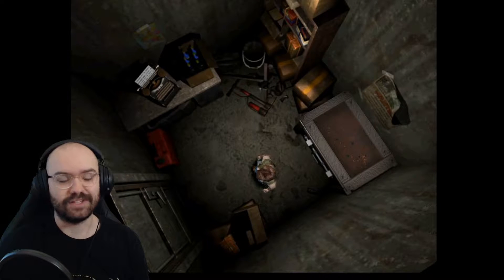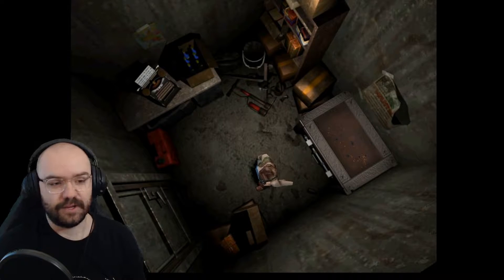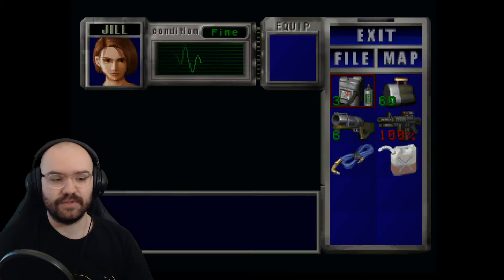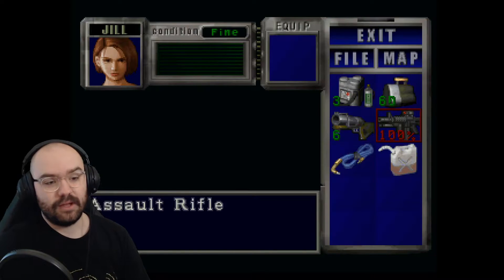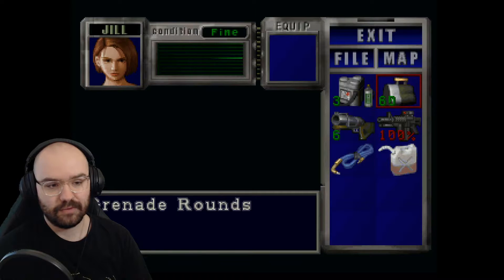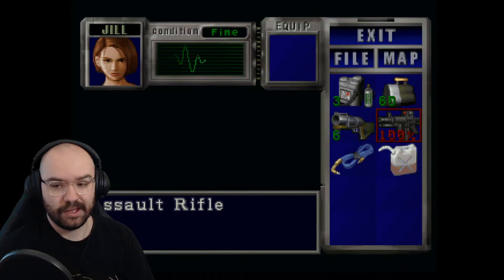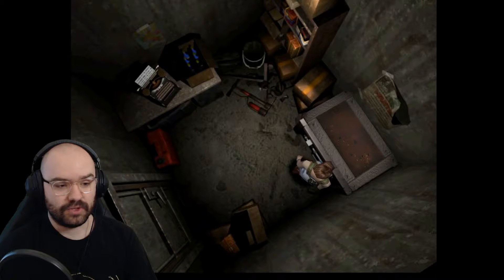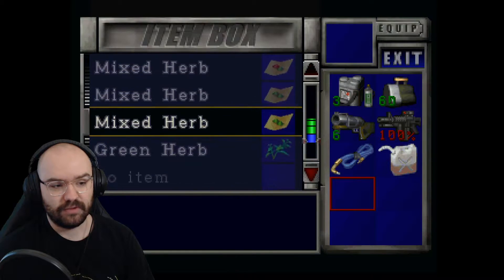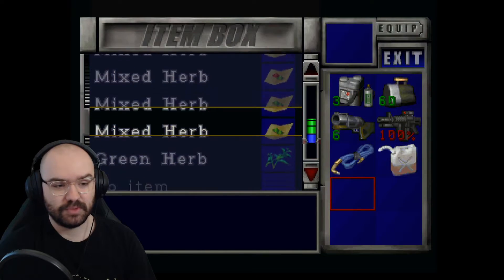Alright, hello everyone and welcome back to Resident Evil 3. This is part 4, and before we start, I've read a couple of comments about some tips on my inventory management, so I did a bit of that off screen. I've combined my A and B gunpowder into grenade launcher rounds, so we've got a healthy amount of those. We're running that instead of the shotgun, and I've got the assault rifle. I combined all of the leftover herbs — green and red, a couple of greens — so I'm going to try and stay more on top of inventory management.